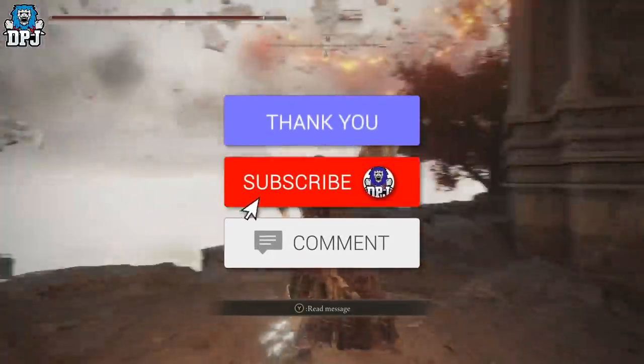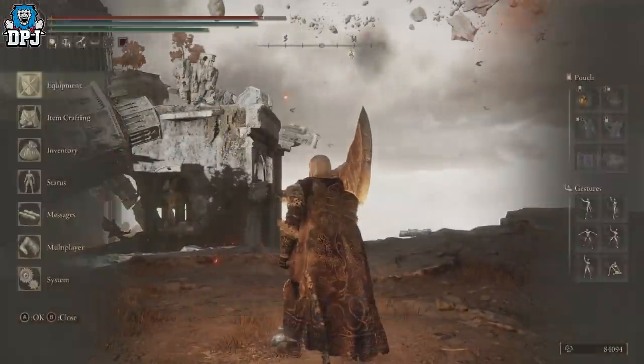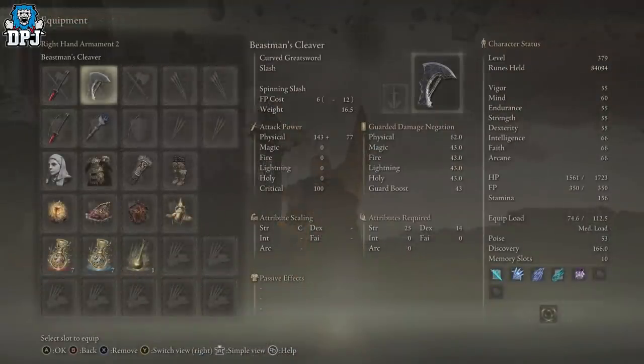My name is DPJ. If you enjoy the video, leaving a like really helps out, and if you want to see more be sure to subscribe. The weapon is the Beastman's Cleaver — it's a curved greatsword that scales with strength. Required attributes are 25 in strength and 40 in dexterity.